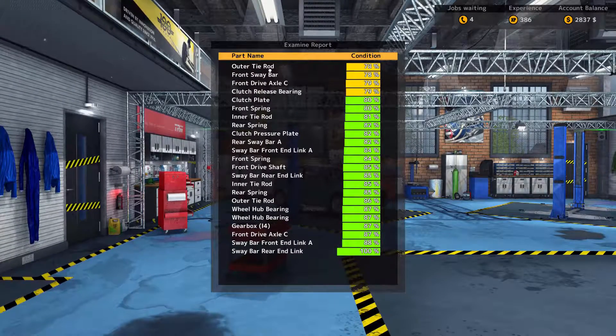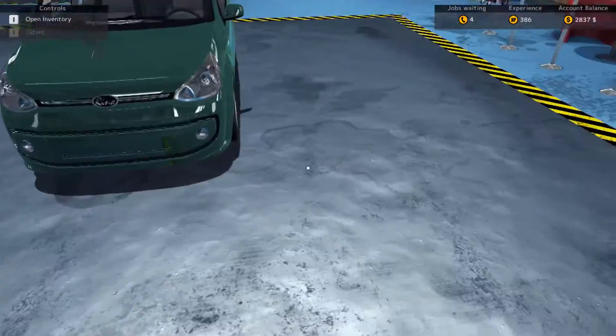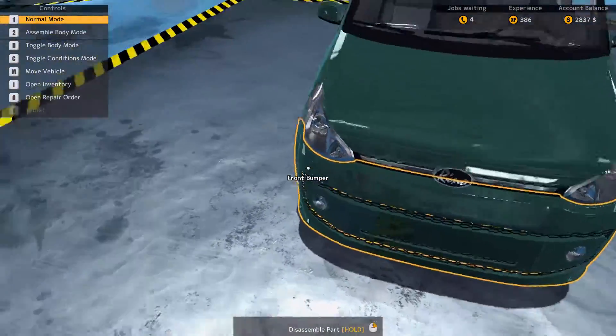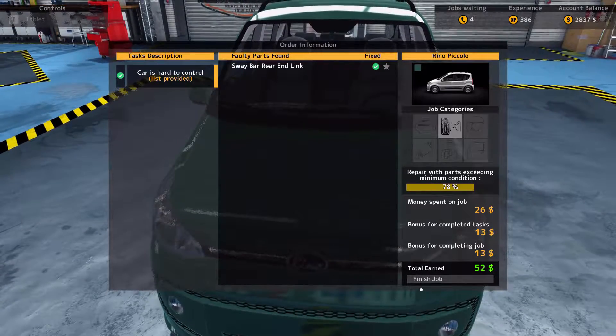There might be some body work from running through too fast. The driver is on the left side — these look like European or European-styled cars, so that's a bit odd. If you're from a European country watching this, let me know — are these cars real? I'm not familiar with them. Let's see how the test went. Outer tie rod is at 78%, front sway bar parts are right at the threshold, and no body damage. Looks fine.